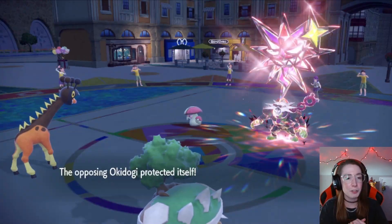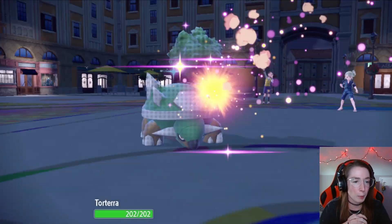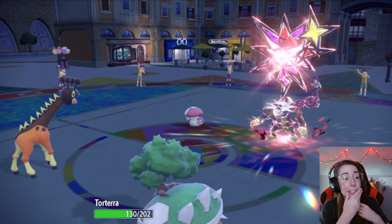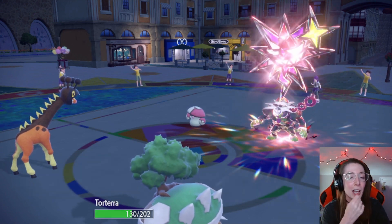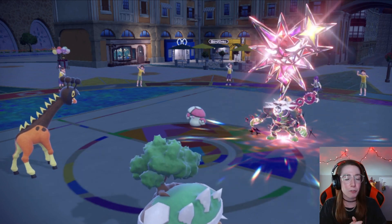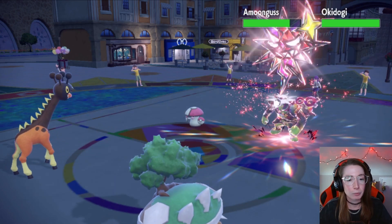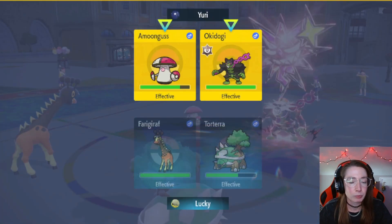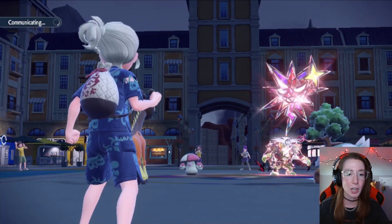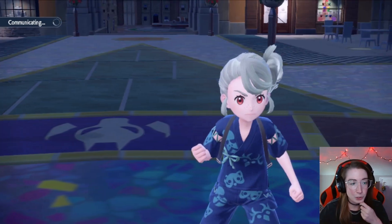Attacking into a Protect does not feel great. Let's see what the Amoongus wants to go for here. I'm going to Petal Blizzard. Amoongus, calm down! I did so much damage! I should have Nasty Plotted — I really could have Nasty Plotted there. Oof. Amoongus, seriously, calm down. That did way too much damage. I did way too much damage.